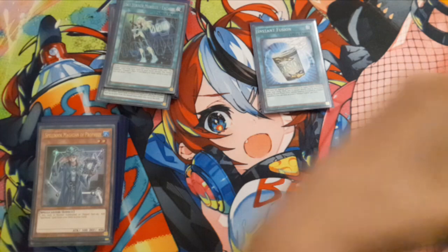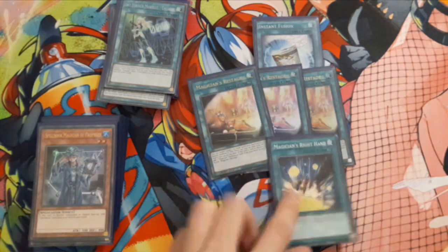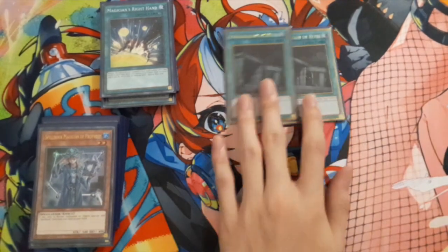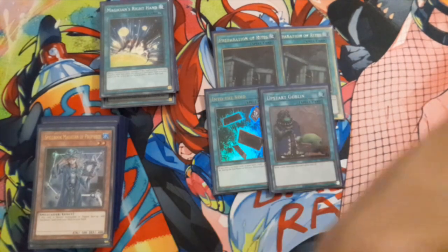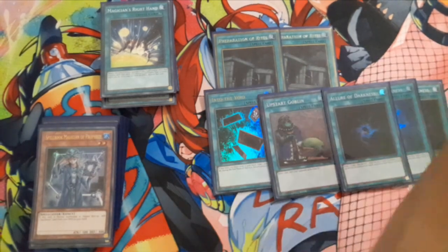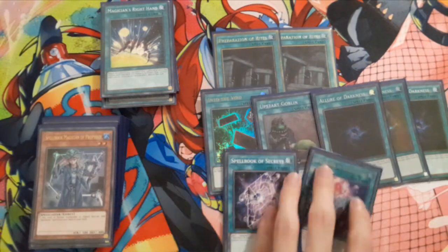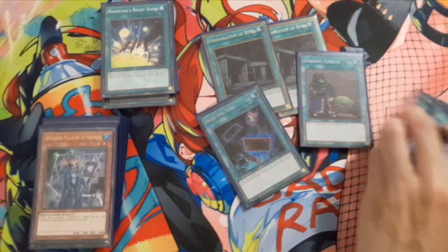One Instant Fusion, as usual. Triple Restage in the right hand because Darkwood is a pain. To finish off the spells: two Preparation of Rites just to get out Souls, one to avoid Goblin, triple Allure, and then the Spellbook stuff — a bunch of draw cards and searches for your Souls and stuff. That's basically it for spells.